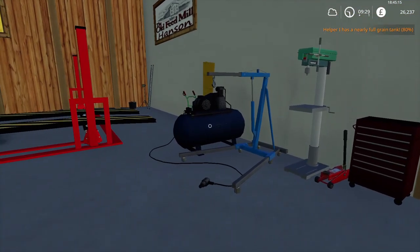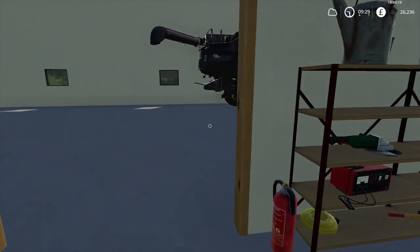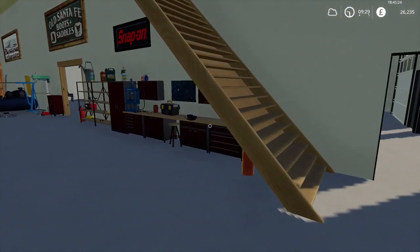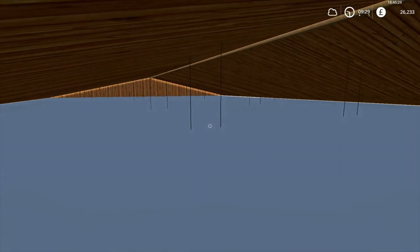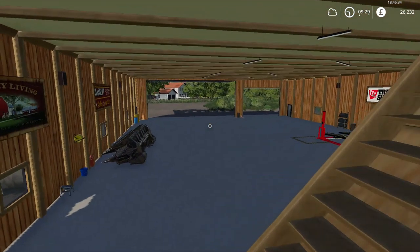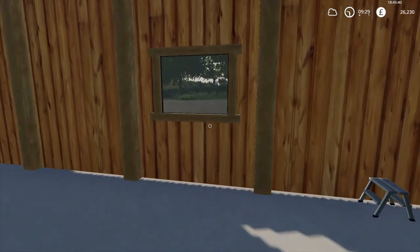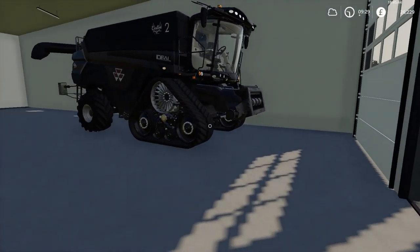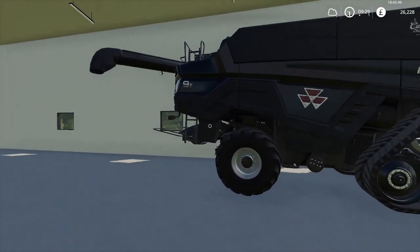Unfortunately, I don't know if there's a shop trigger in this one — I haven't found it yet. So basically there's just a staircase upstairs but you can't really go up there and do anything. Other than that, I've got the corn header in here. We come through this doorway and we see Massey Ferguson number two — the second one of our combines.